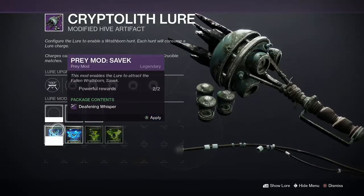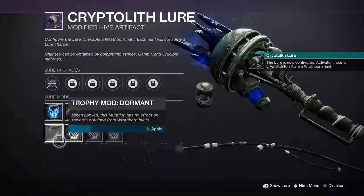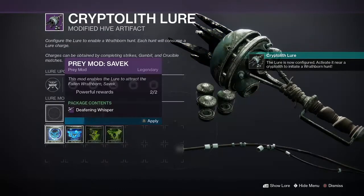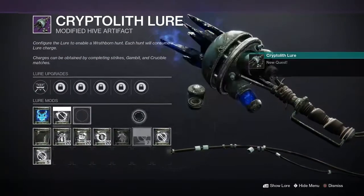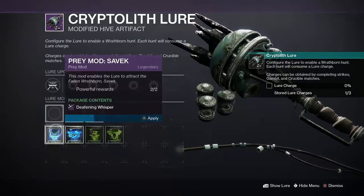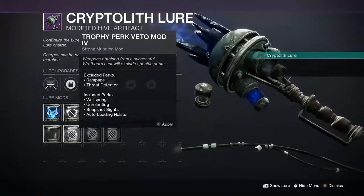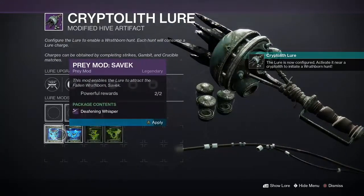I honestly don't think I'm going to be doing this event too much anyway since I don't like it and don't find it fun. Personally, I don't like the weapons either. I think the only good weapon is the Deafening Whisper, which is the wave frame grenade launcher — it's like Martyr's Retribution. If I'm going to be grinding, that's what I'll grind for, just to have a god roll for safe measure.